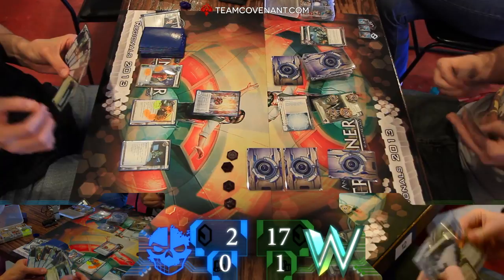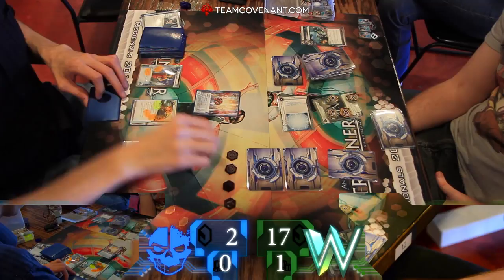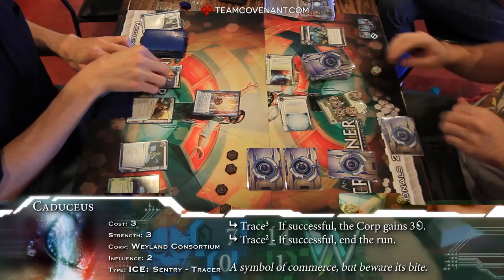Interesting thing is holding onto that Sneakdoor Beta. Grant's really being cautious and patient with his Sneakdoor. Waiting for the right time. He's also got an Emergency Shutdown in hand. So I'm thinking he's waiting to see a decent piece of ice, lay down the Sneakdoor, and then shut it down. But I feel like he lost his window to get the agendas out of hand — they were pretty much there for the taking.